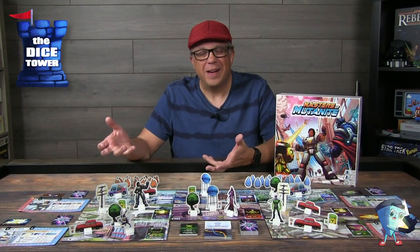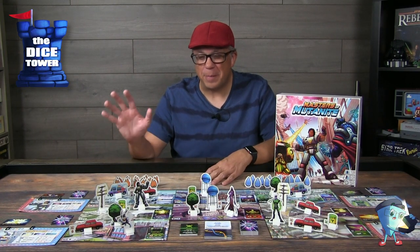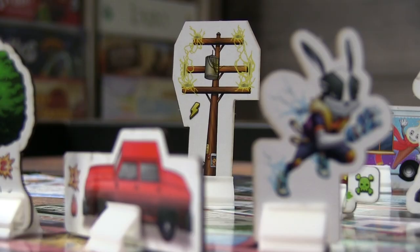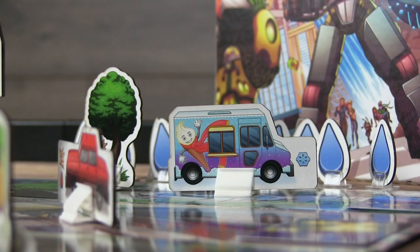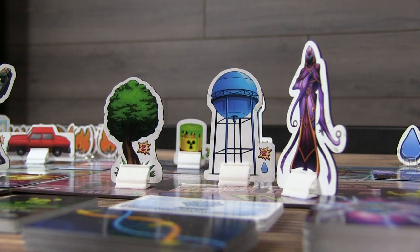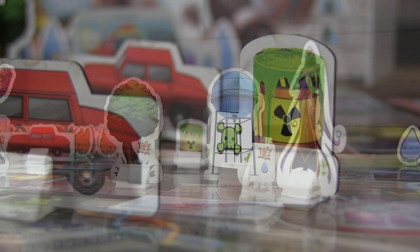You've got all kinds of different things here, and they have different effects too. They'll do damage as you toss them at the other players. You've got power poles, cars, ice cream trucks — yes, ice cream, because it can cause frost when you hit somebody with it — and you've got trees, water towers, and toxic waste, which causes poison.